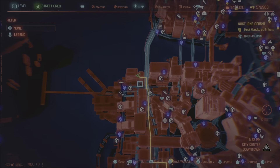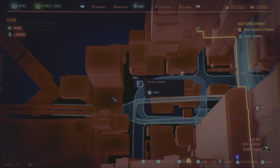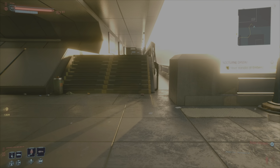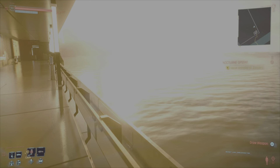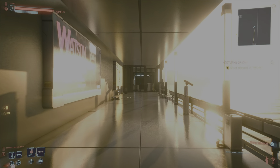Moving on to number five, just come to the same marker, Skyline and Republic. You're going to come down this street and go up here where I'm at, where I'm facing. You should see some stairs go up and you should see water to your right just for reference. You do need a strength skill of 12 to open the gate.